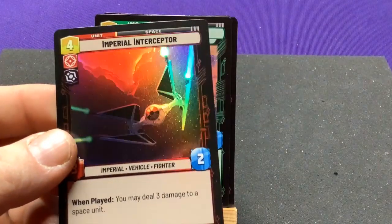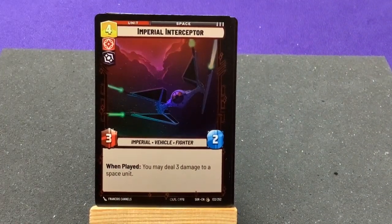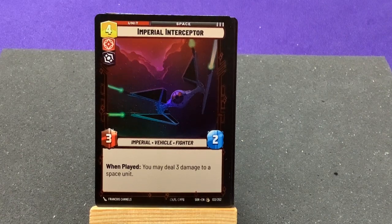Our foil is the Imperial Interceptor — when played, deal 3 damage to a space unit. Perfect. I'd rather get a borderless card every time versus a foil. That's my jam right there.